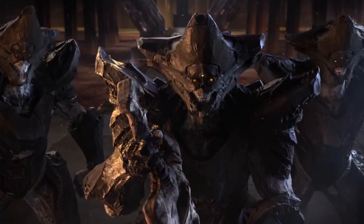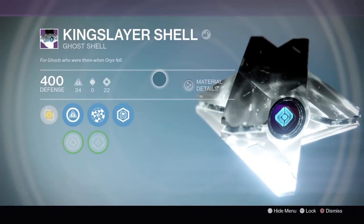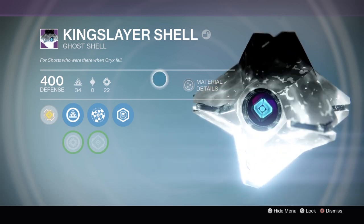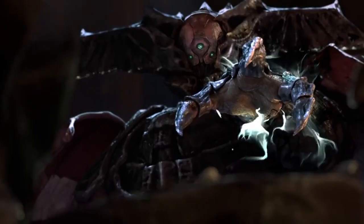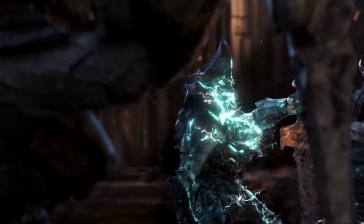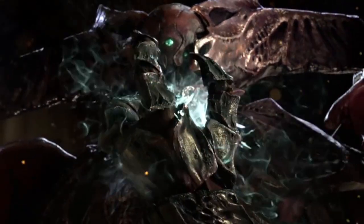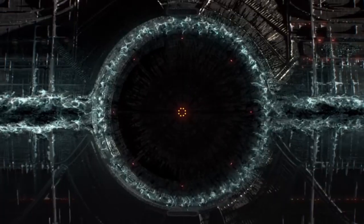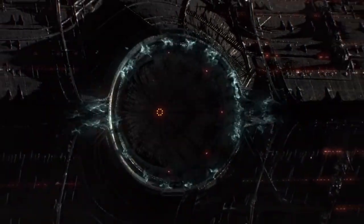Outside of returning weapons and armor, we could also see the return of the Kingslayer Ghost Shell, a Taken-themed ghost which was really awesome looking, and even the Bone Marrow Shader, one of the more popular shaders in Destiny 1. We will likely see some new inspired emblems, along with a few new shaders, a sparrow, and possibly even a new exotic ship, all when the King's Fall Raid returns, alongside plenty of new triumphs.